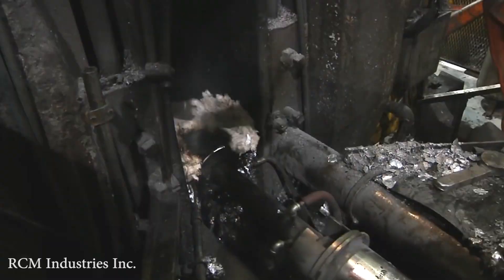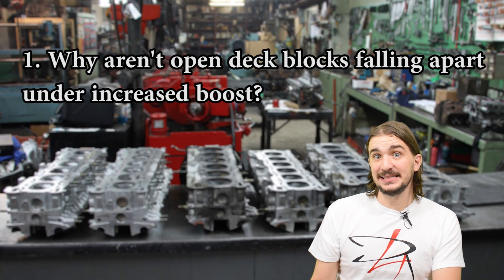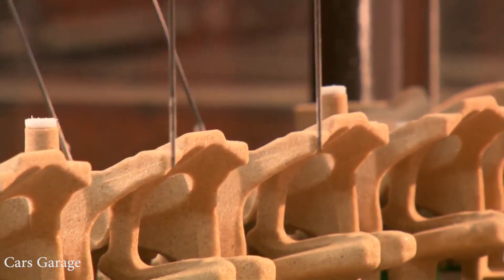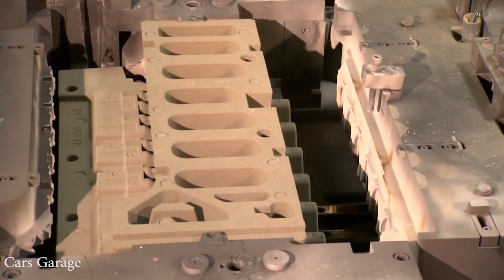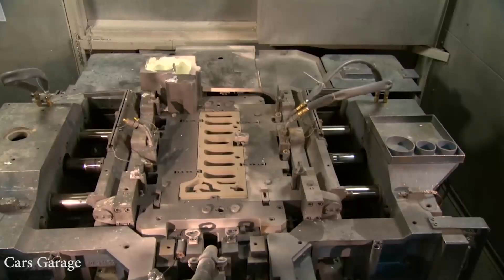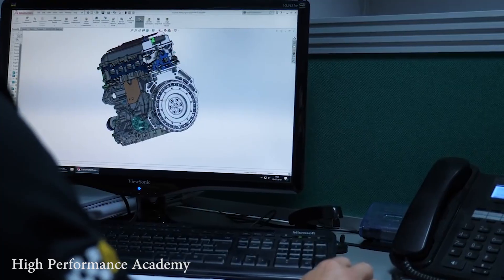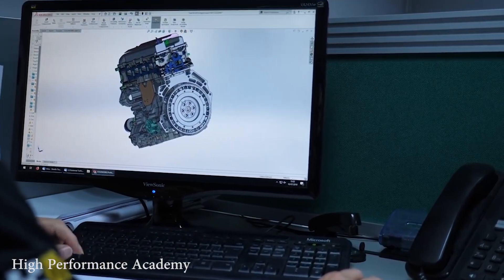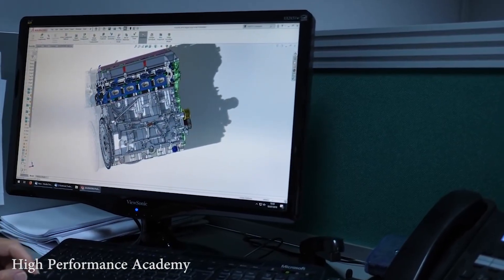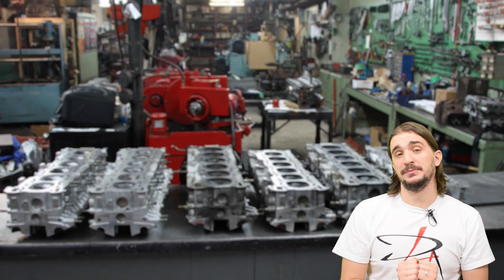Now, back to the first question: why aren't open deck blocks falling apart under boost? Casting technology has come a long way — it's far more advanced and accurate compared to the early days of open deck aluminum engine blocks. Manufacturers can now make more intricate and much stronger designs, and they also have access to much more advanced CAD and simulation software, all of which enables them to make open deck aluminum blocks that are actually strong.